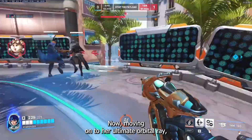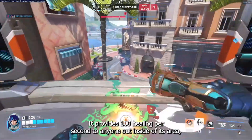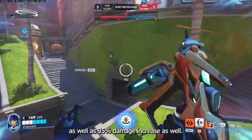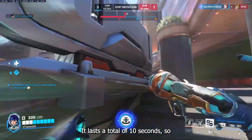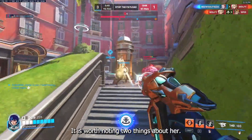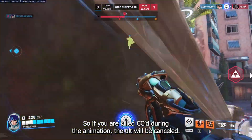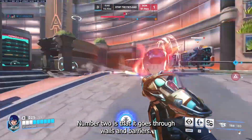Moving on to her ultimate, Orbital Ray — it is basically Zenyatta's ult on steroids. It provides 100 healing per second to anyone inside its area as well as a 35% damage increase. It lasts a total of 10 seconds, healing a grand total of 1000 healing. Two things worth noting: number one, it can be interrupted, so if you are killed or CC'd during the animation the ult will be cancelled. Number two, it goes through walls and barriers.